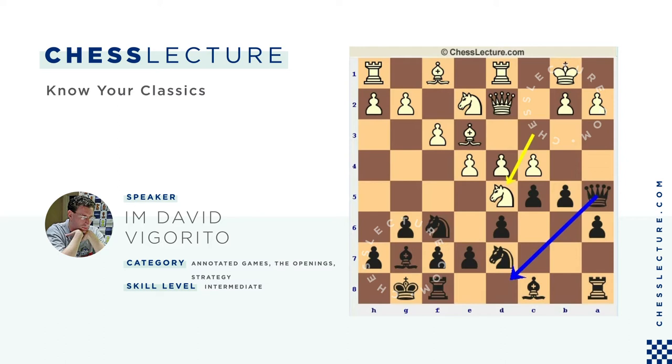But Black has this amazing move, Knight takes D5. And if Queen takes Queen, Knight takes E3 hits the Rook, then Rook C1 and Knight takes C4 — Black has two minor pieces and a pawn for the Queen. White could play Rook takes C4, but Black will just have decent material. This has actually scored quite well for Black, famous from the game Bobozov-Tal from 1958. If anyone is interested in seeing that whole game, that's the line.